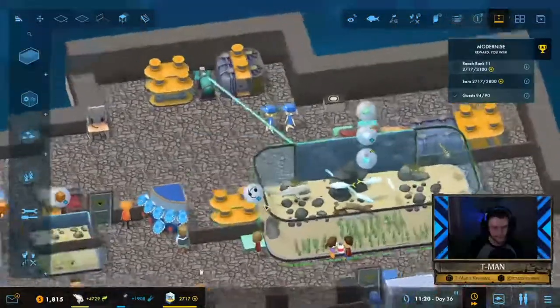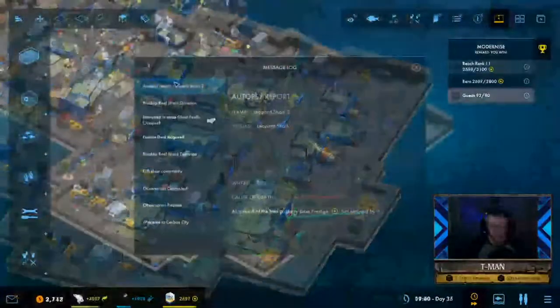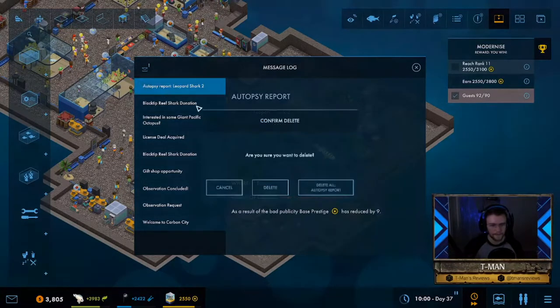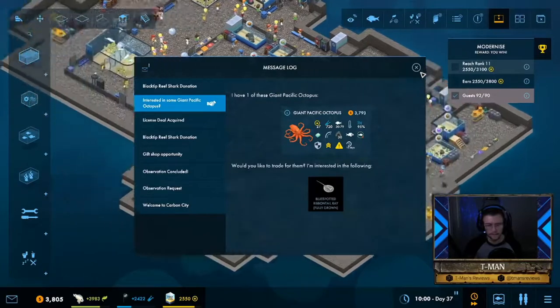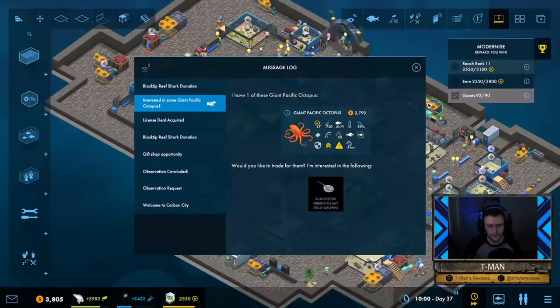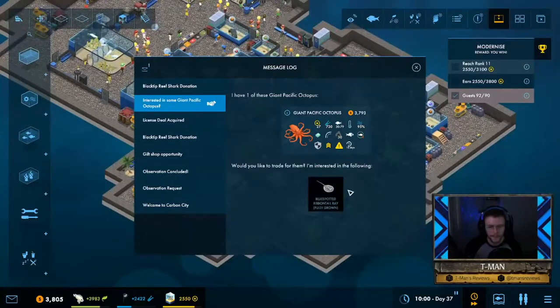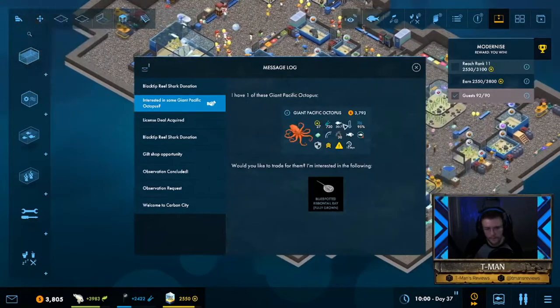The leopard shark was also eaten by the reef shark. I'm starting to think these reef sharks aren't very friendly. I saw this message earlier — the giant Pacific octopus. Yes, yes, yes — we definitely want one of these! We're going to need a tank with size 80. Where can we fit something like that? Right here I think.